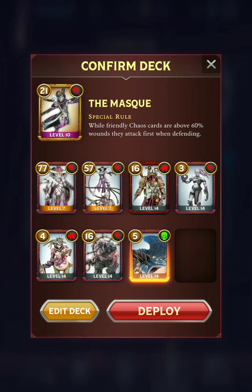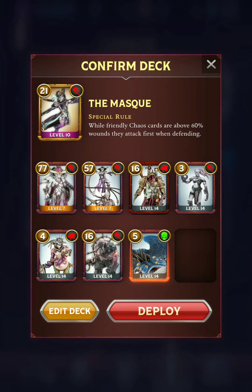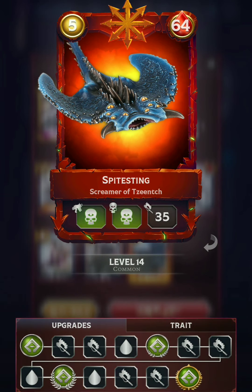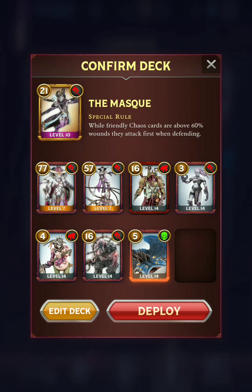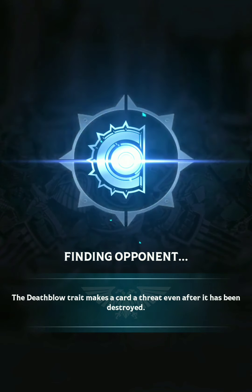Pretty much everything else in here exists solely to keep these two cards alive. We've got some healing through the Plague Surgeon, and then we've got three Taunt Bodyguards — the Demonette, the little Shambler, and then the Chaos Ogryn — and then the Screamer of Tzeentch without flank. I think the main issue with this deck is that there's kind of too many support cards, so the opening hand might not actually have the Keeper of Secrets or Celeste. But I'm going to take that risk and hopefully have some good luck here.